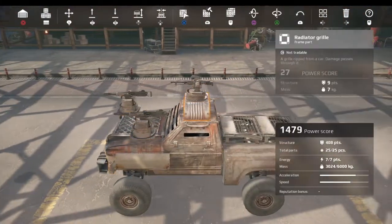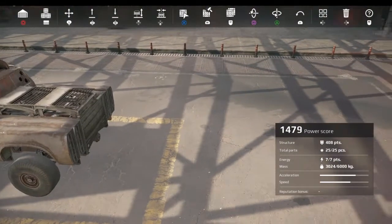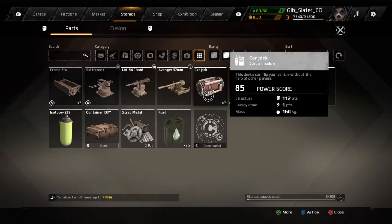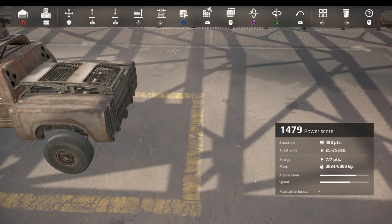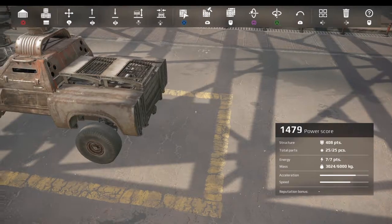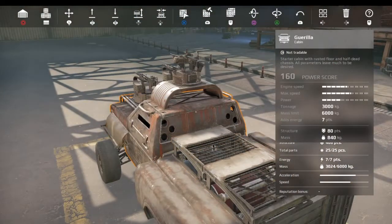Let's take this out for a spin! We're at a 1479 power score, and the power score comes from the sum of all the different parts you have on your vehicle. The higher your power score, the higher the power score enemies you'll run into. So don't think you can throw together a 2000 power score build and come back to pummel the newbies.